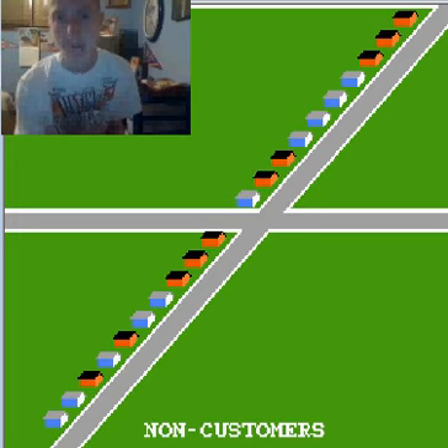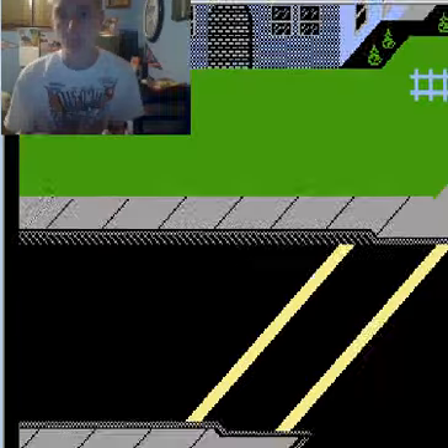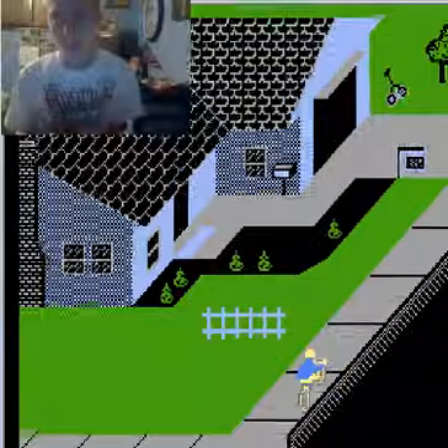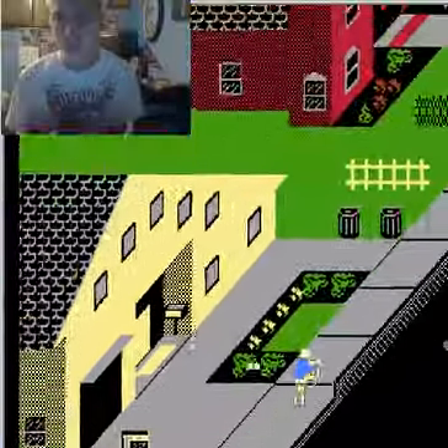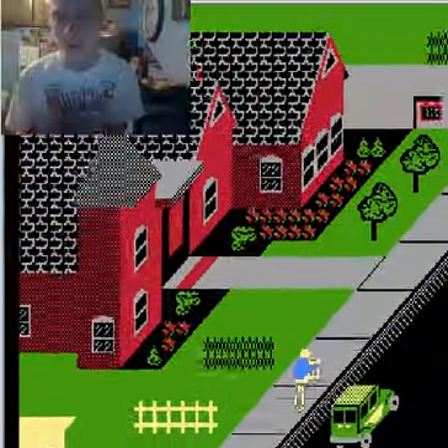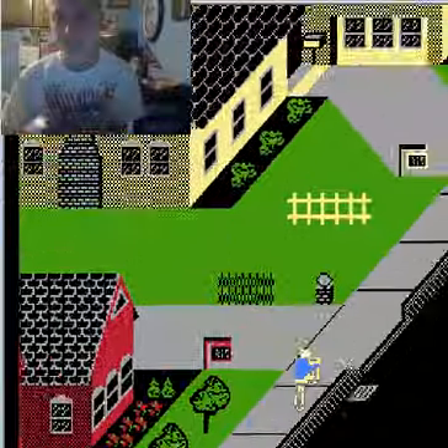So the first day, Monday, you get your route, you get assigned. I know my face is kind of covering up the score, but every time you deliver a paper where it's supposed to be, right by the mailbox, you'll get points for that. That one wins the mailbox, so I got points. You can also be close to the mailbox too.